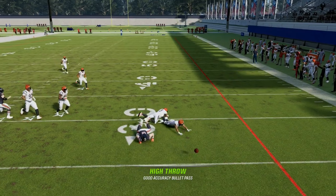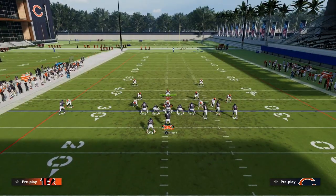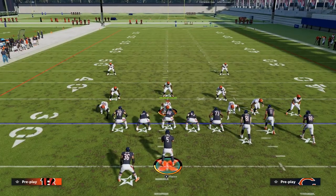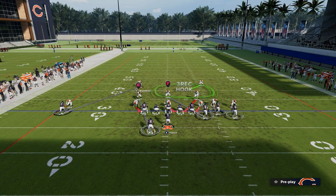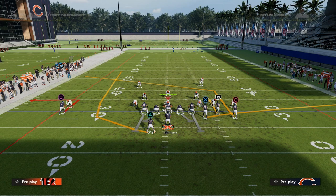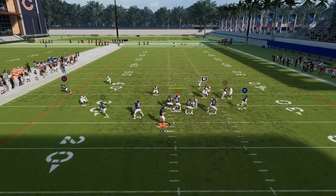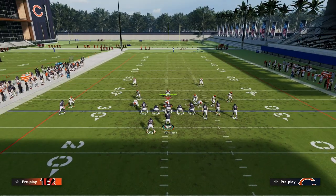If they shade their coverage underneath, that does play this route better, but it makes them much more susceptible to other route combos we might run in our bunch offense. This is going to funnel them into having to shade underneath. Another popular adjustment is they'll man the safety up on the outside receiver and man the running back as well, which in effect takes away the wheel route. But the beauty of this concept is if you throw the out route quick enough, you can hit that to the left side.